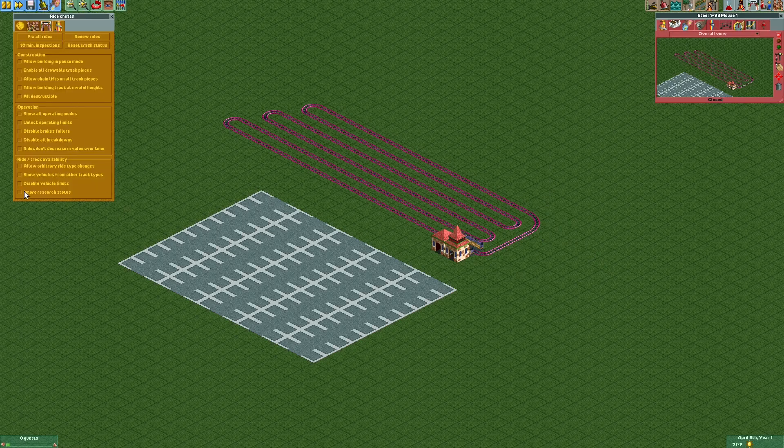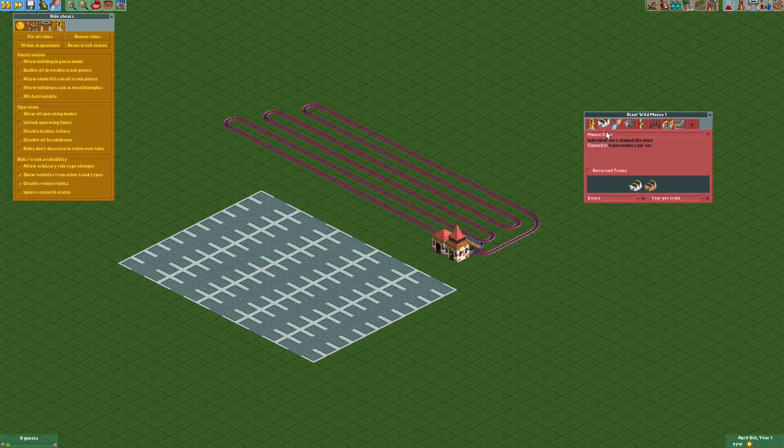We're going to need a couple of settings on here. Under vehicles, we'll show vehicles from other track types and disable vehicle limits. I like to use floorless twister trains simply because they don't have any invisible cars on them like some train types do, and they don't have any non-peepable zero cars. We're going to switch it to one train with a lot of cars — I'll go with 60, that's more than enough. Then we're going to put our ride into test mode and immediately close it, so we spawn all of the vehicles but they don't move anywhere.